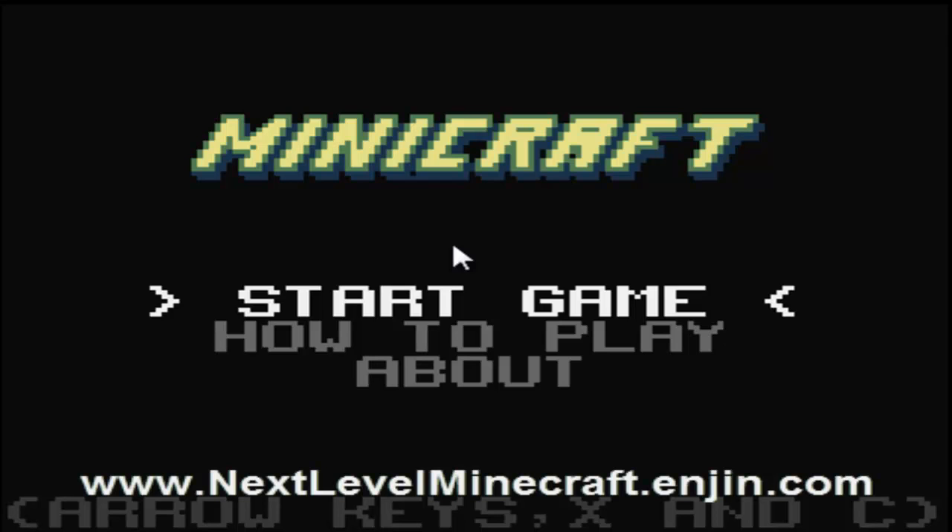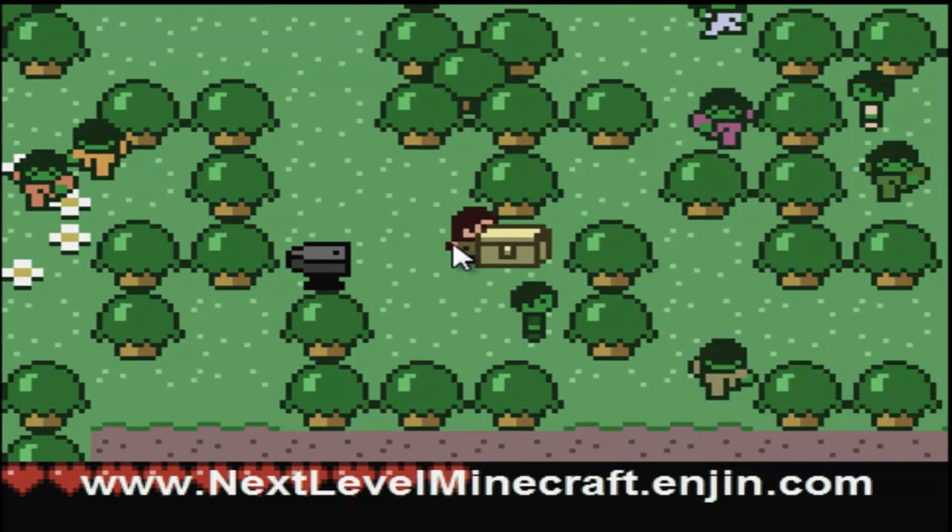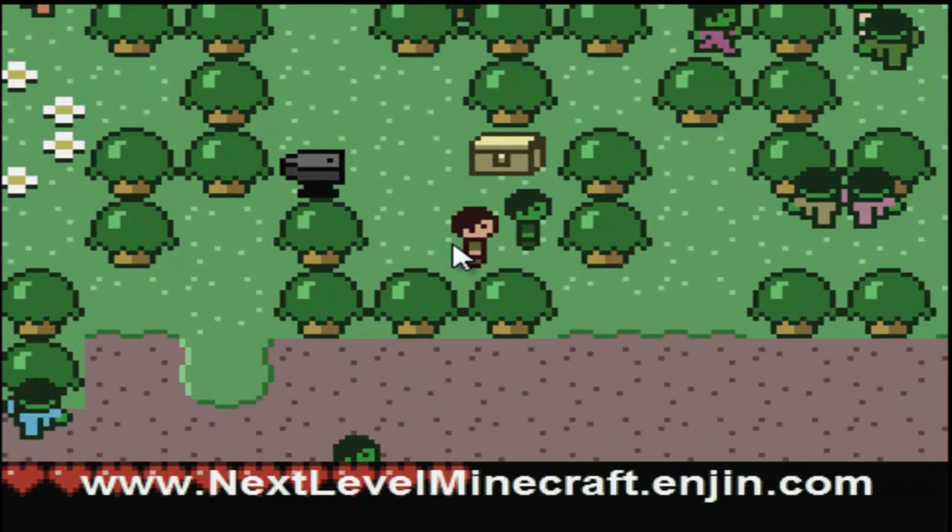Here we go. So X and C and the arrow keys control the whole entire game. Here we go. We got an anvil, a chest, and some zombies.